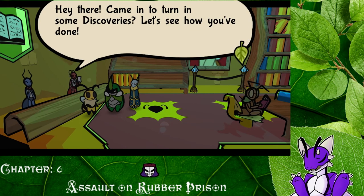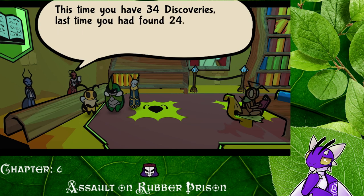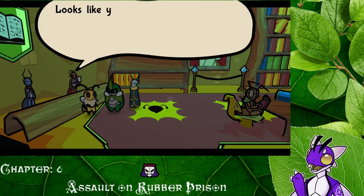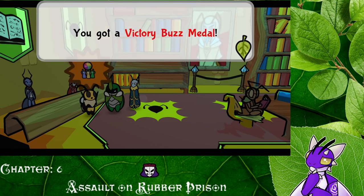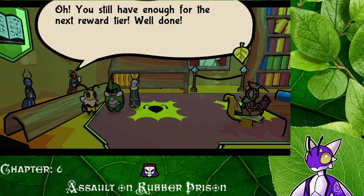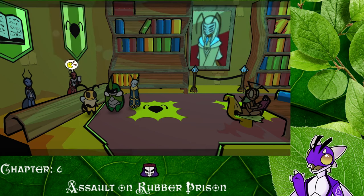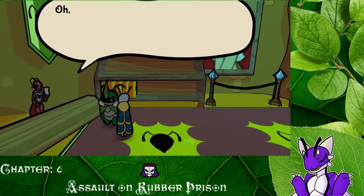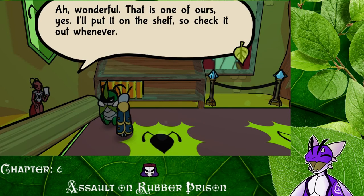'Came in to turn your discoveries, see how you've done?' Sure, I guess. 'This time you have 34 discoveries. Last time you found 24.' Okay, that's pretty good. Oh hey, so if we get one more, is there going to be like another reward? Oh, we got the victory buzz medal! Hey, that's cool. Let's check that out. 'You still have enough for the next reward. Well done. Got 30 berries.' I'll take that. And yeah, we're one off of getting a reward, but that's okay. We'll probably get one here soon.